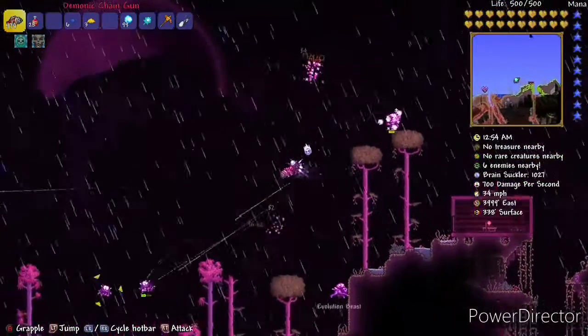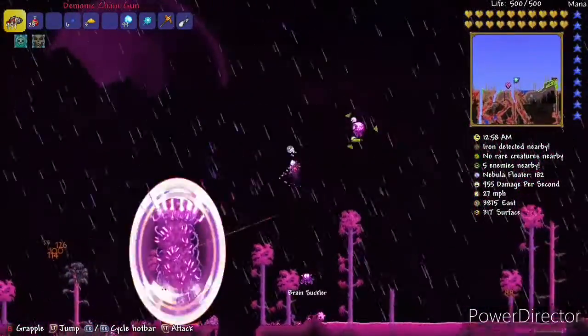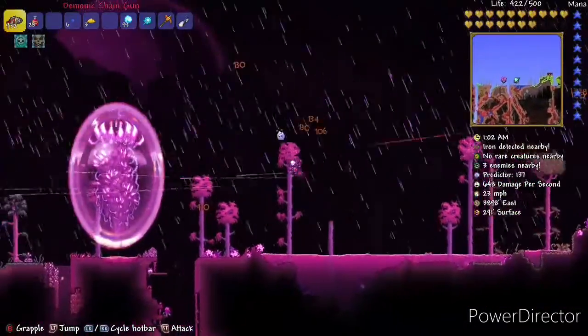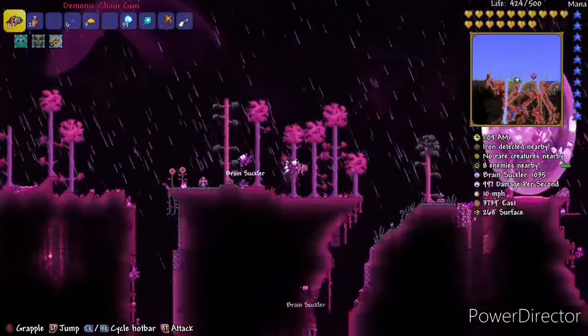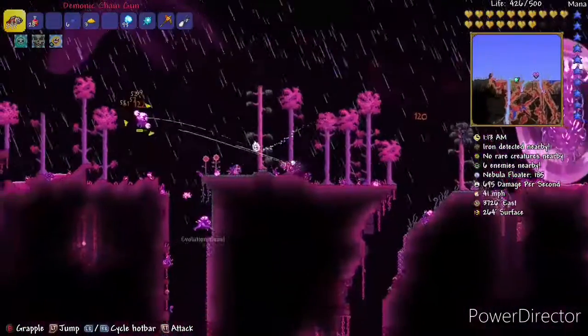This has a base damage of 31 but is insanely fast. It has around a 5.55% to 12.5% chance of dropping from Sand to NK1 during the frost moon. It is very inaccurate so I recommend using chlorophyte bullets because they home in on enemies. In my opinion it is one of the best weapons for fighting the pillars for the first time.